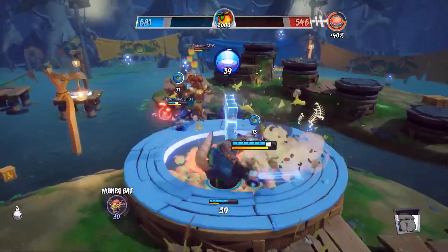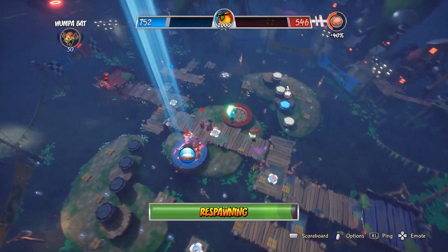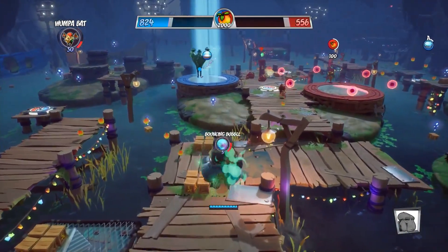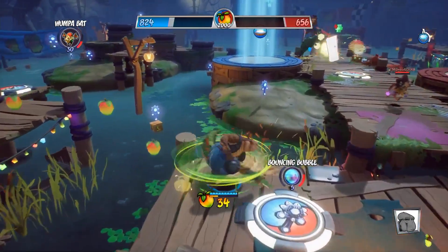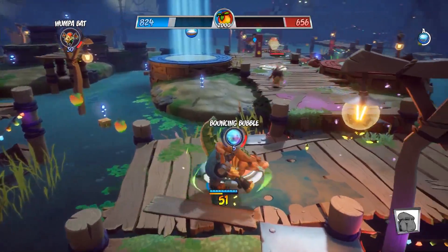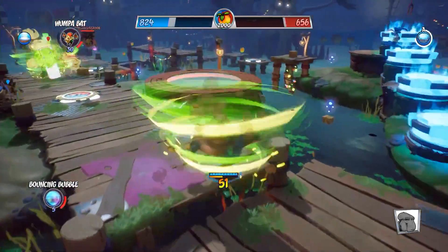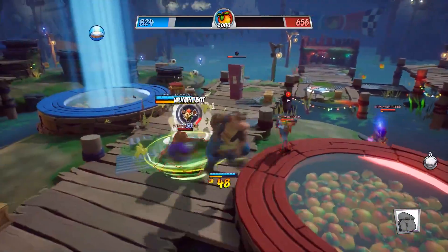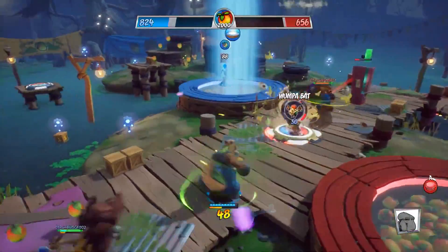The next thing I noticed is right at the dead center of the map — both the enemy and ally banks are right beside each other. That's right, ladies and gents: for this map the banks are side by side, making this an absolute gong show. You can also briefly hear the announcer, but notice he's been toned down with more of a distant echo effect.